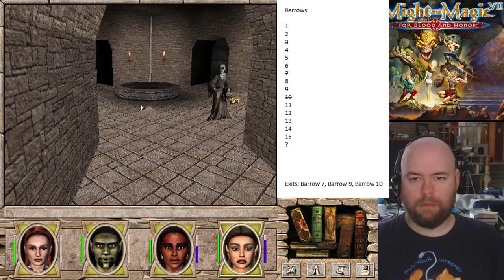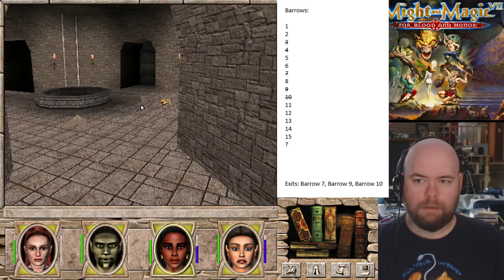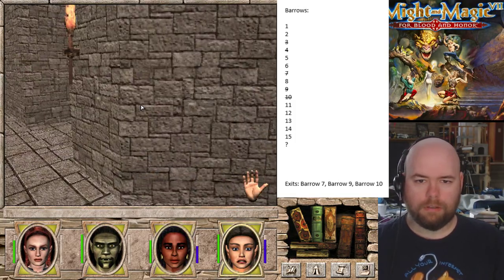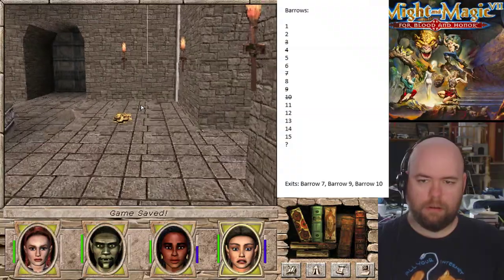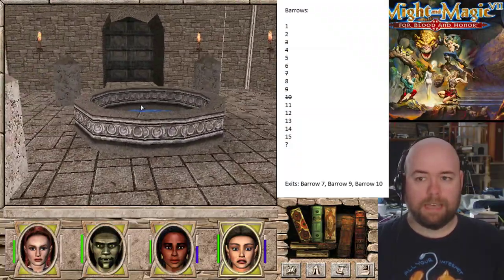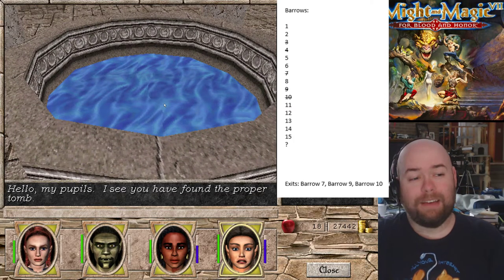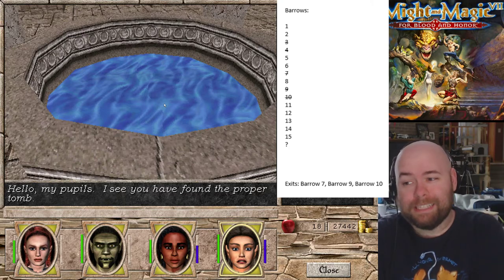This is actually where my - darn it, you're a barrow white. No, you're a regular white - okay. Regular white I could probably take. Where's the barrow white? So this is actually what the objective is for - the monk promotion quest. Not that I have a monk, but it's our first promotion quest. Yay.